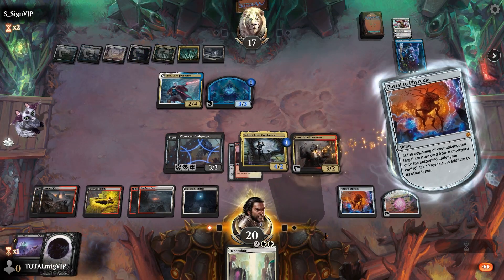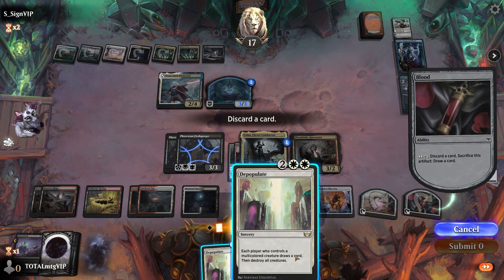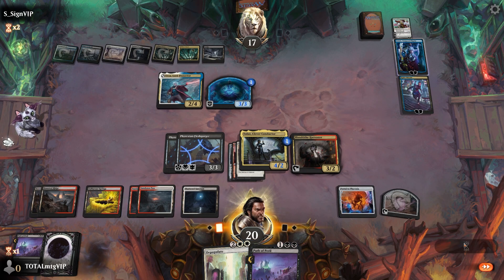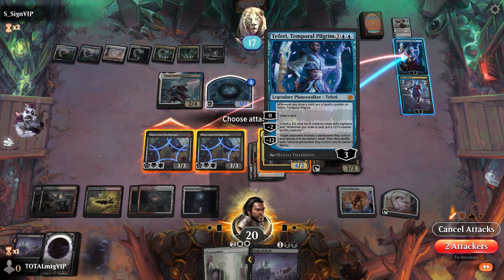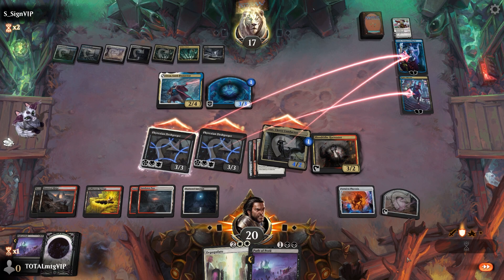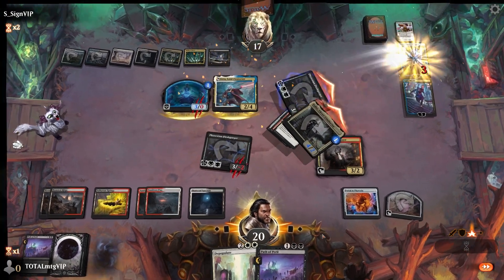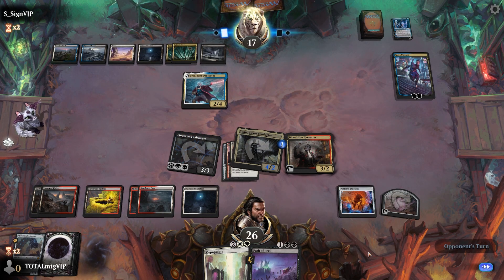We go for a Blood Tithe, create a blood token, and get a Depopulate. We draw another Path of Peril — hilarious. We attack over there, over there, and attacking. We don't mind losing the creature since we can get it back anyway — it can come back as a 7/5. We pass the turn, down to Kaito, but we were worried about To Fairy most.